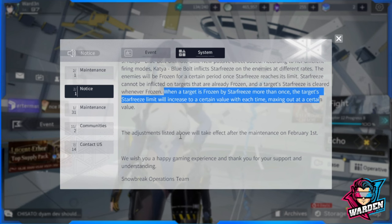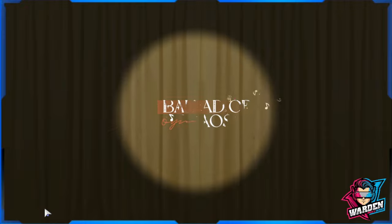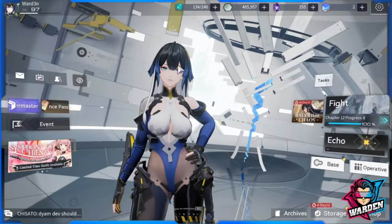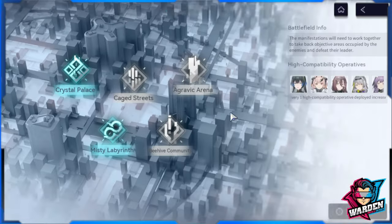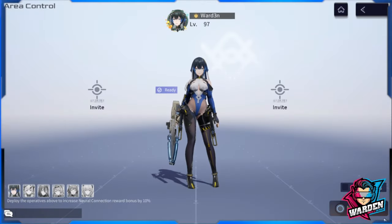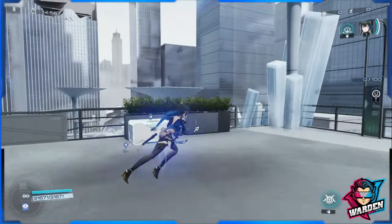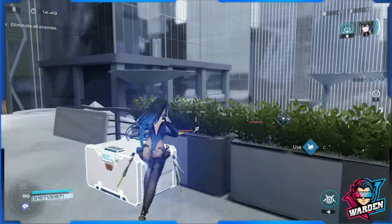There are additional damage buffs and bug fixes in this update, including fixes for the new Paradoxical Labyrinth content. Let's move on to a small gameplay sample to see her improvements in action — going with Giggling here for a solo combat run.